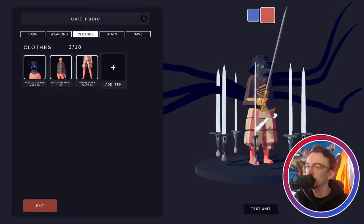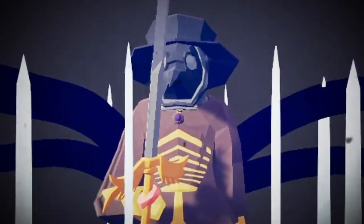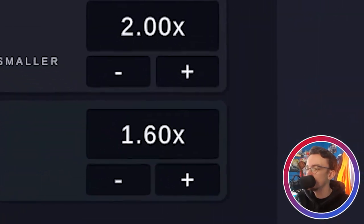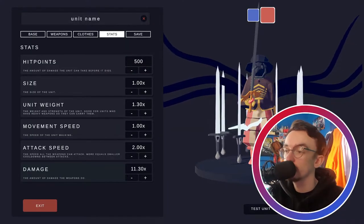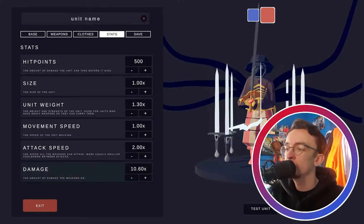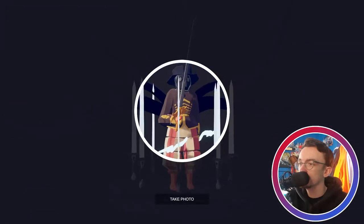I'm gonna give him a cool costume to put fear into the hearts of his enemies - a plague doctor mask. It fits the times we're living in. Look at this man, doesn't he look menacing? We're gonna give him 500 hit points, fast attack speed of maybe two, and a lot of damage. The Valkyrie sword is a strong base weapon so the damage multiplier will help a lot. We'll keep it at 10 though - we don't want it to be too overpowered.